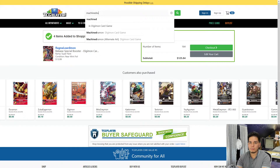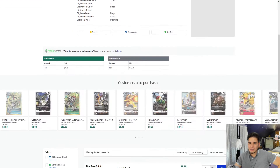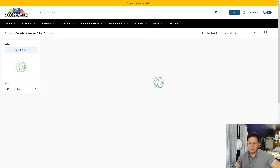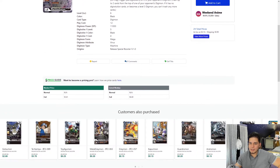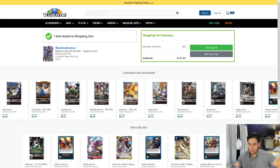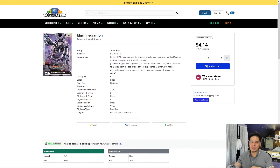Depending on your play style, you could run Machindramon. The alternate art is apparently going up in price — it was like $6 to $7 a week ago, but it's $10 now. So we're going to go ahead and pick up the regular Machindramon art. Boyo actually has it for $5.61 — I'm going to go ahead and pick that one up. You don't need more than one, I would say max two. The good thing about him is he is a blocker, so he can block your opponent's attacks.